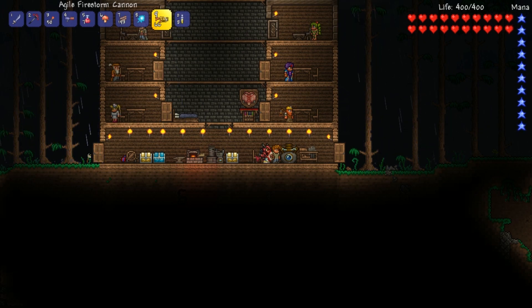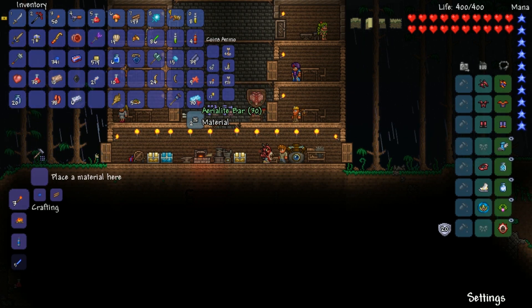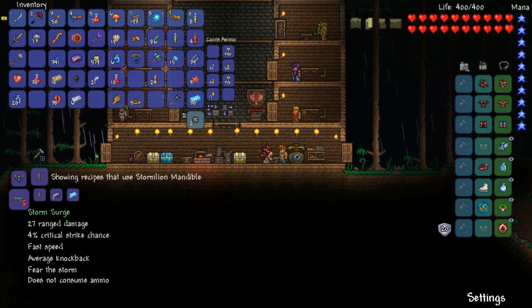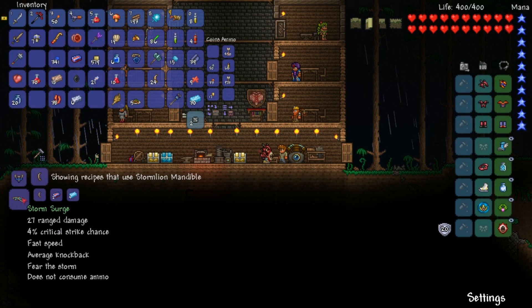We're probably not going to be making that ever because I'll forget about it. The other thing I wanted to make — I can make a whole bunch of stuff, but not with these bars. I can't hardly make anything with these bars because I need sunstone and I can't do any of that yet. But there was another thing I had my eye on involving this guy — a storm surge. It does not consume ammo and it says 'fear the storm.' The fact that it doesn't consume ammo makes me think this is actually pretty weak, because that would be really overpowered to have average speed, fast speed, pretty good damage, and to not consume ammo.